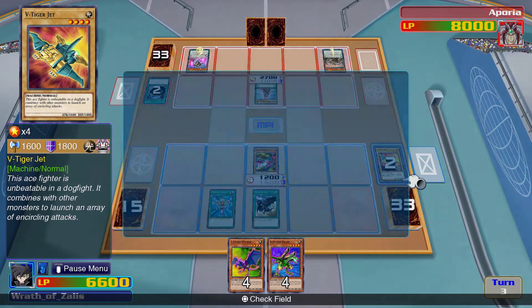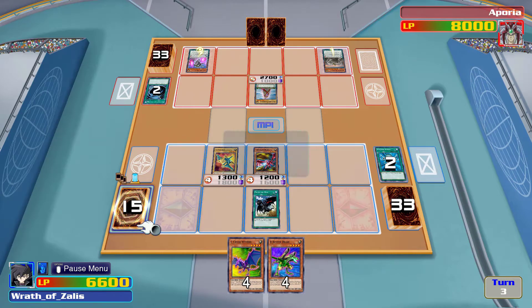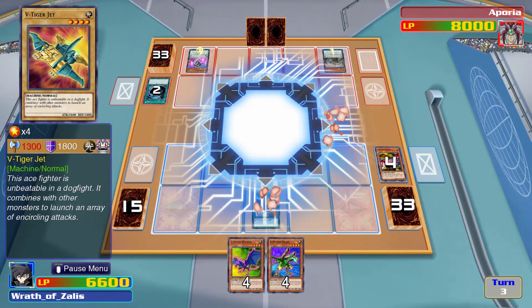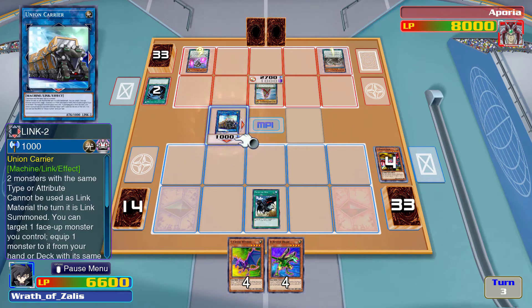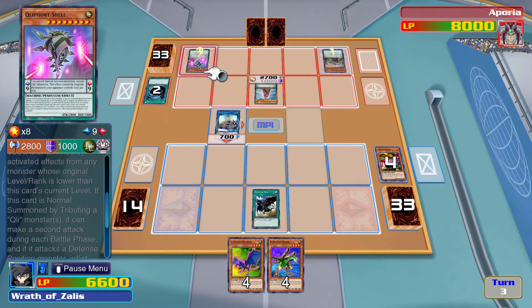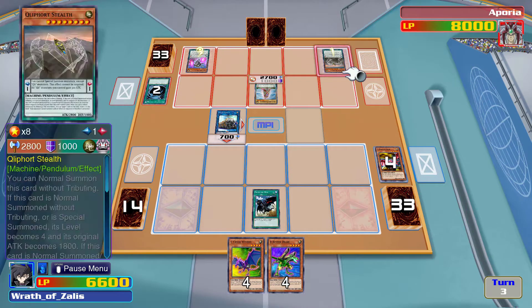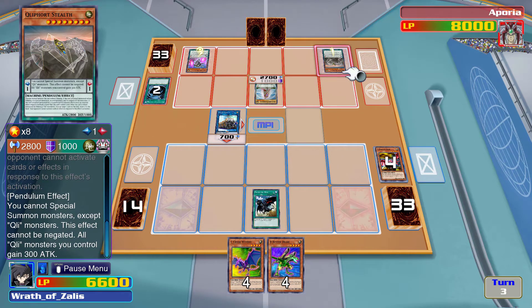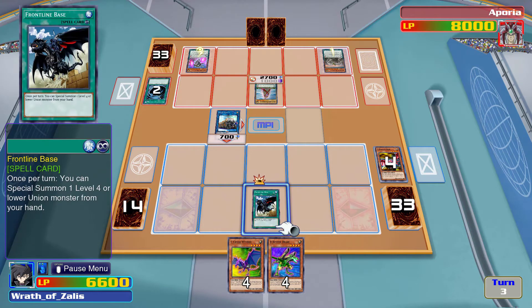I don't know if this is going to work the way I want it to. Which one of them is lowering my attack? All your opponent's monsters lose 300 attack, and all Ally of Justice monsters gain 300 attack — it's a devastating combo, game.